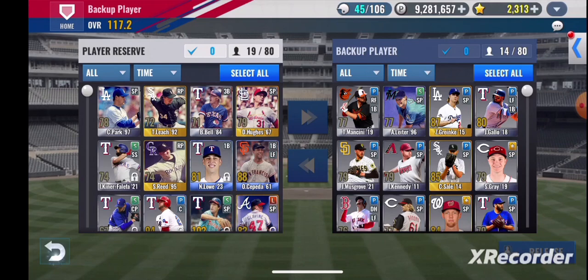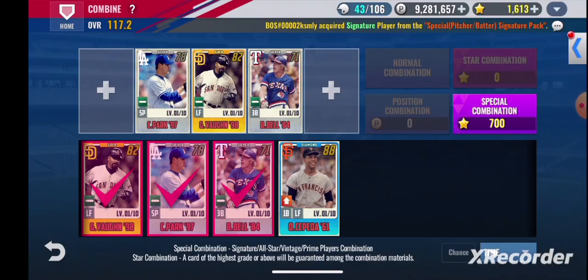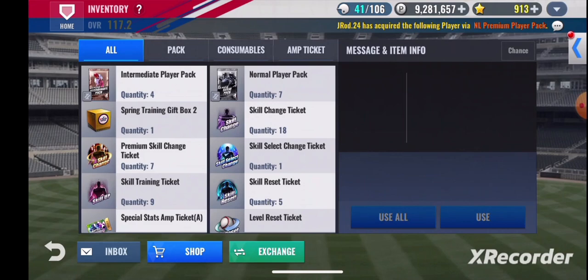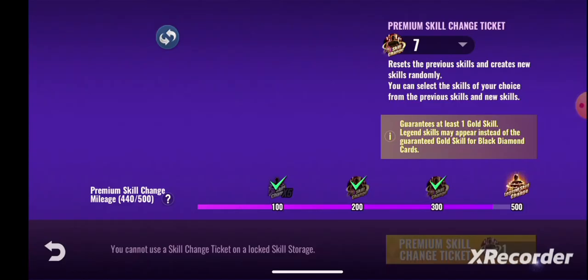Let's see how many we can do. I don't think I've ever gotten a vintage or a legend from a combo on this account — well, I did get one from a combo on my Phillies account once. We will be getting a legend skill change ticket so hopefully let's go ahead and get a good legend set on him before then.